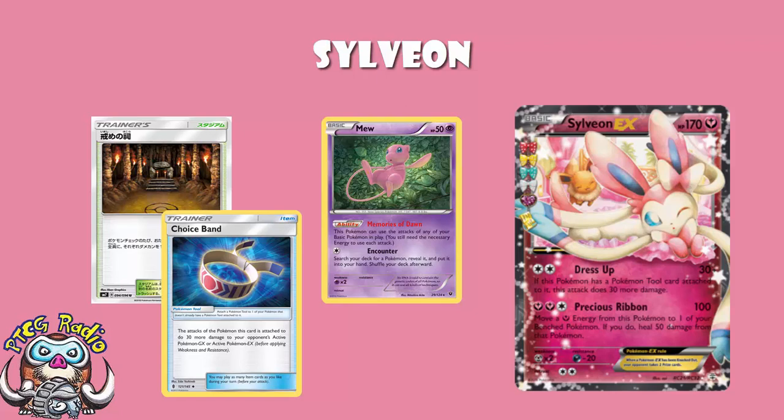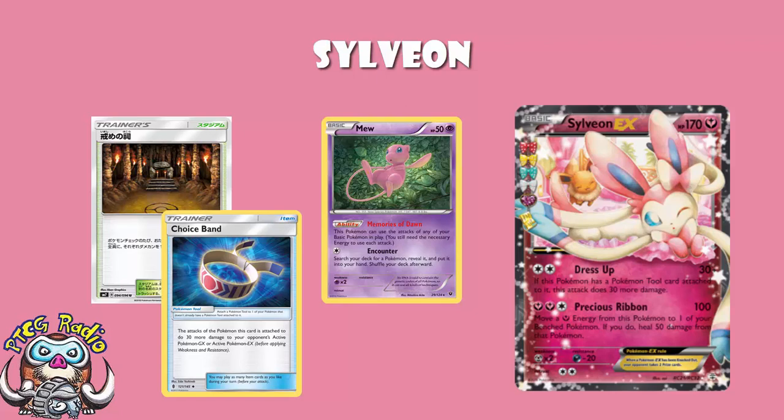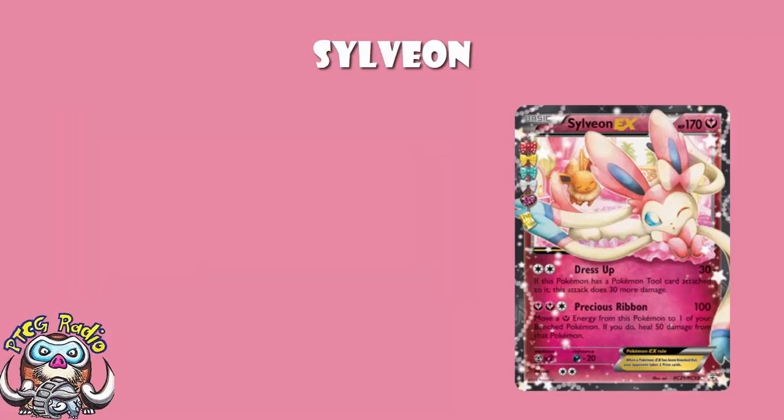We are not going to be looking at Sylveon EX's second attack, Precious Ribbon — 100 damage, move a Fairy Energy from this Pokemon to one of your benched Pokemon, and heal 50 from that Pokemon. It's fine in a Fairy deck and it will one-hit KO Ultra Necrozma and Rayquaza, but it's just awkward and expensive, so don't worry about it.